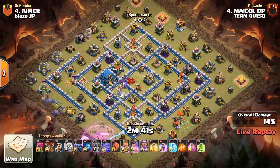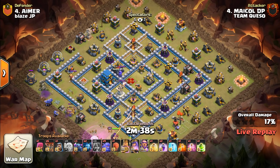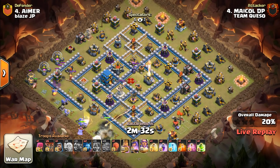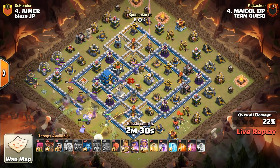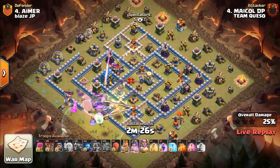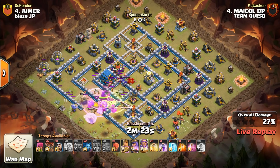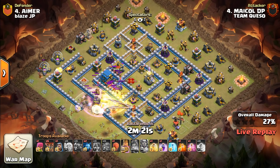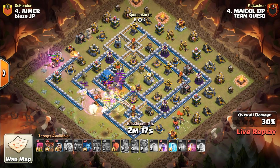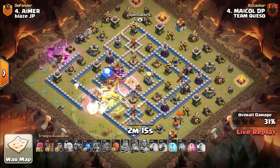They deconstructed base after base after base. In these five attacks, they averaged 97% destruction — something that had never been done before — sending a clear message to Tribe Gaming, who seemed so dominant in the first season of qualifiers. Now here's Team Keso putting up even more impressive numbers.